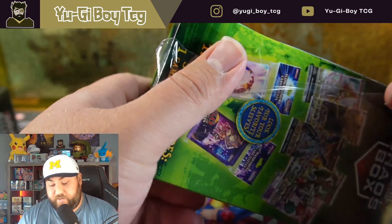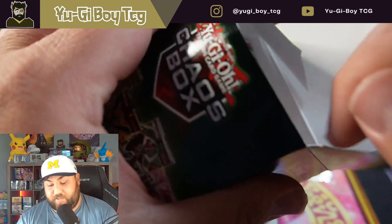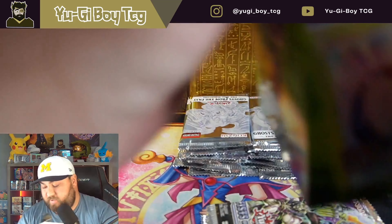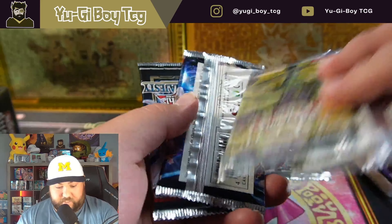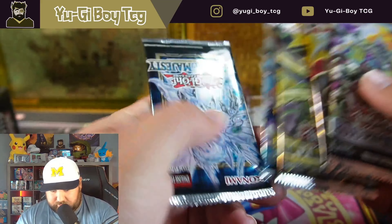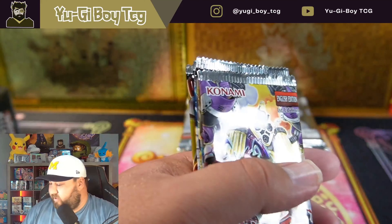We have pulled Ghost Raiders out of here, which is pretty insane - kind of why I wanted to open Ghost in the Past with it. Maybe the chaos box can give some better luck. Let's see: Fist of the Gadgets, Blazing Vortex, Maximum Crisis, and Hidden Summoners. Oh, these are really bad. Don't match. Blazing Vortex isn't bad, Fist of the Gadgets is terrible - that is a rough start.